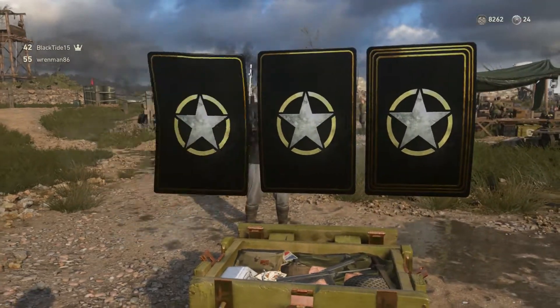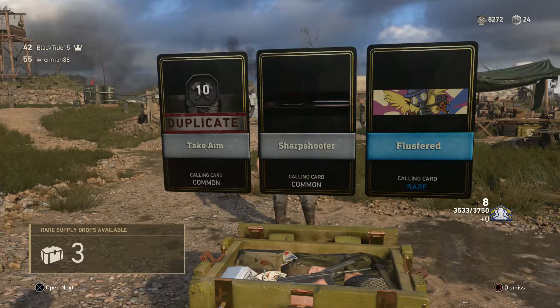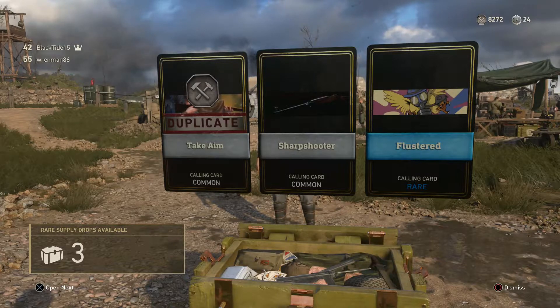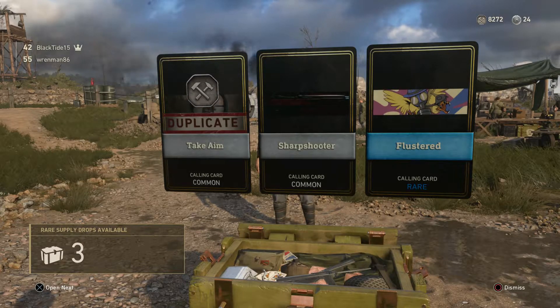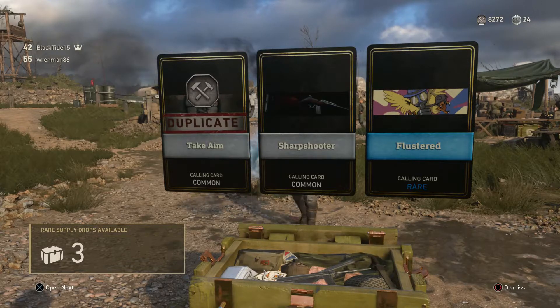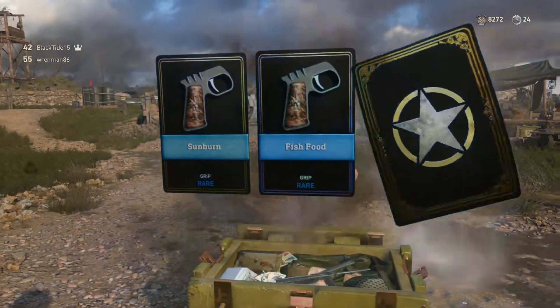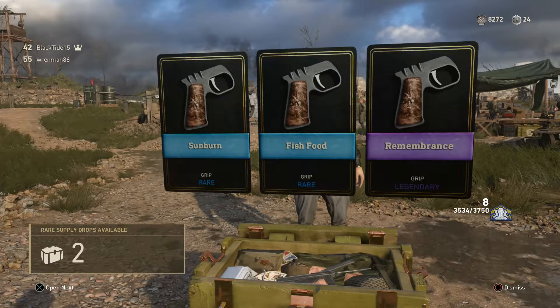Four supply drops to go. These ones really picked up towards the end. Like the commons, I started getting epics and heroics right away. The rares, it was like 10 or 15 — just nothing but commons and rares and maybe legendary XP. And then it was like epic, epic, epic, heroic, double heroic. Three pistol grips though — we're waning back out now.